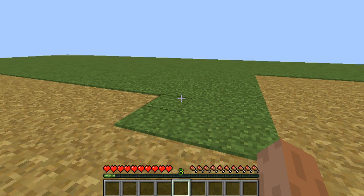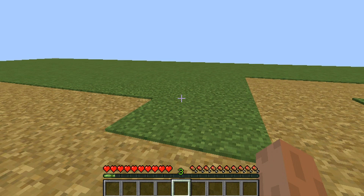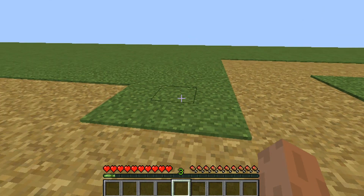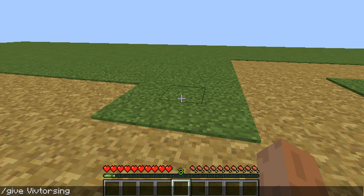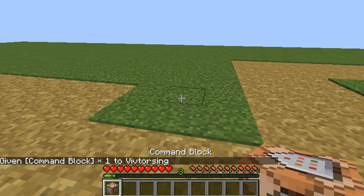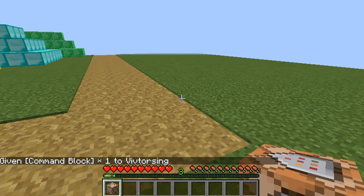Hey guys, welcome back to another how-to video. Today I'm going to be showing you how to use the command block. First, you need to get your command block — the command is: /give [your Minecraft username] minecraft:command_block. So let me quickly get it and place it down somewhere.